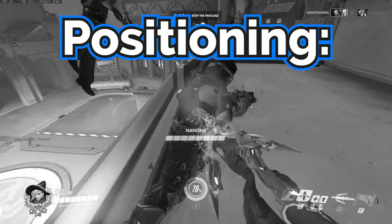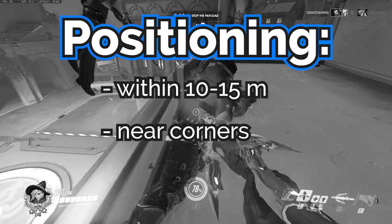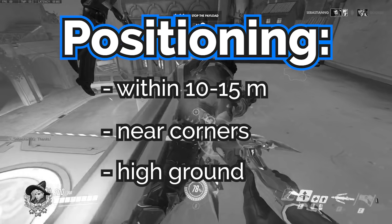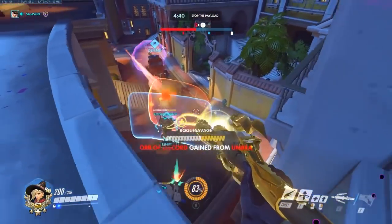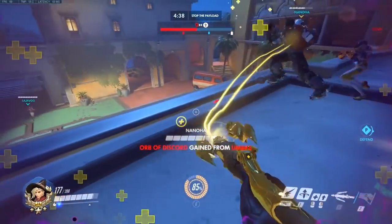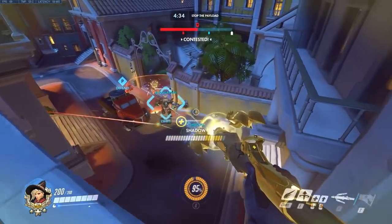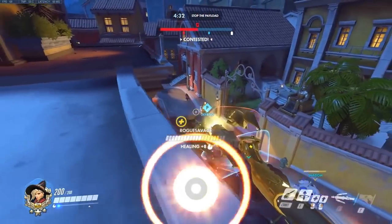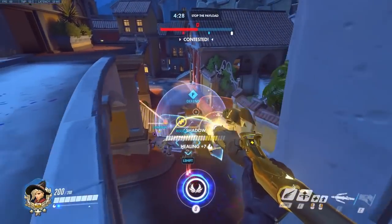To summarize, great positioning would be away from the battle but close enough to heal most of your team, around cover near corners, and finally on the high ground. Here is a clip that shows a great position that utilizes all three of these. On this high ground of Dorado, I'm able to reach most of my teammates through healing, I'm also on high ground, and I'm able to take advantage of the cover and the right side of the building to protect myself.